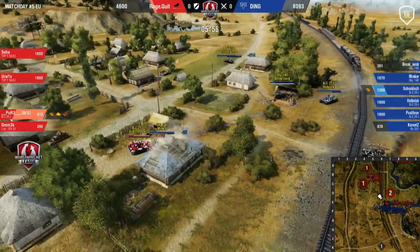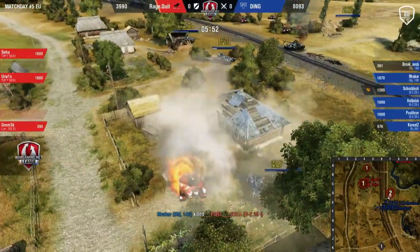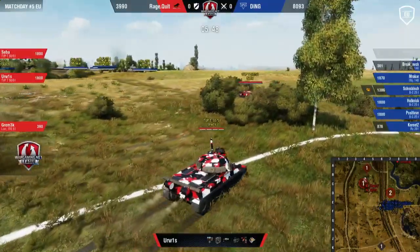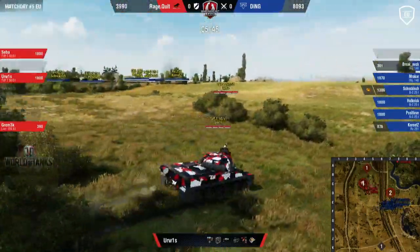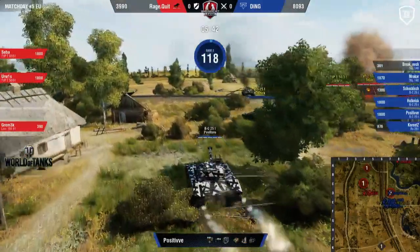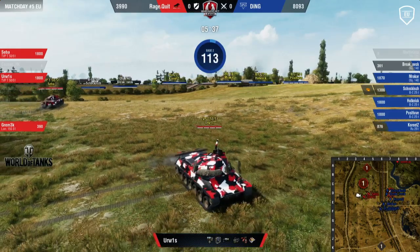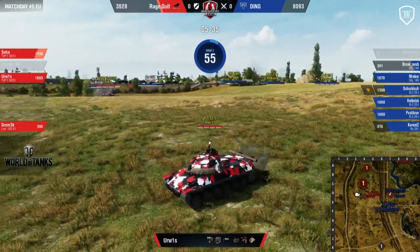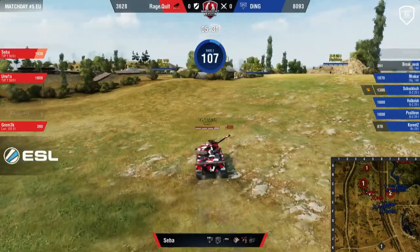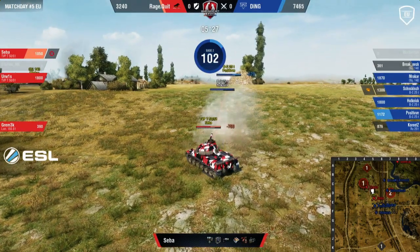It was very obvious — they had everybody ready and it doesn't look like the approach for ragequit in the first round was the correct one. It's a perfect trade for ding — they lost one guy, one lowered HP, for three clippers that practically did no damage. Positive is still in their back line alive on 100%, probably close to the reload by now. Those TVPs completely useless and out of the fight the entire time. RT not used well either — ragequit waited way too long to make their play.